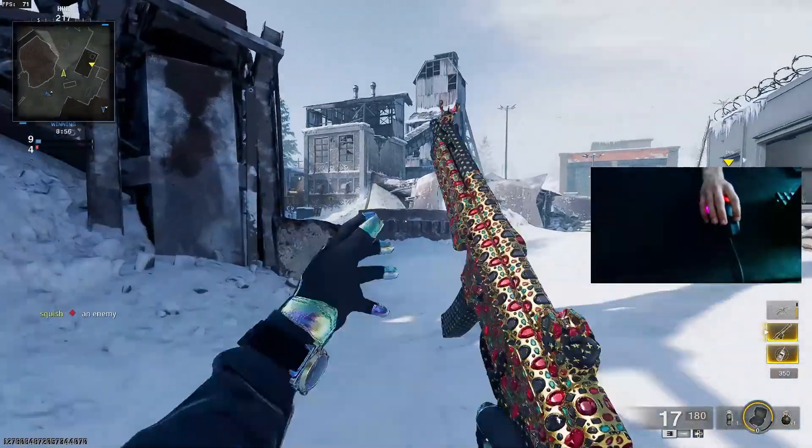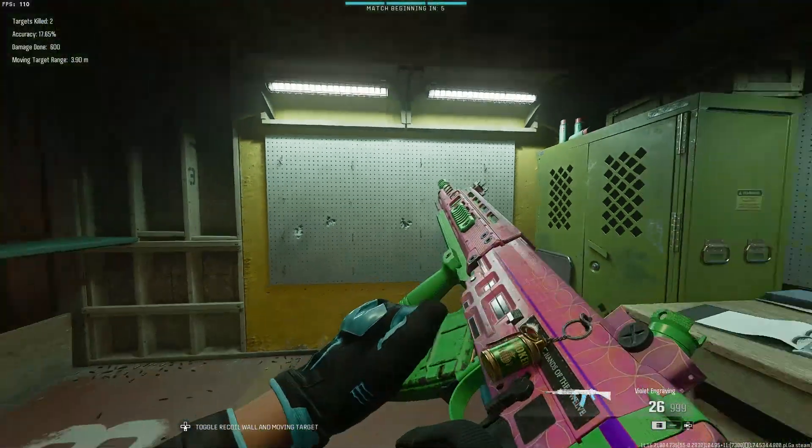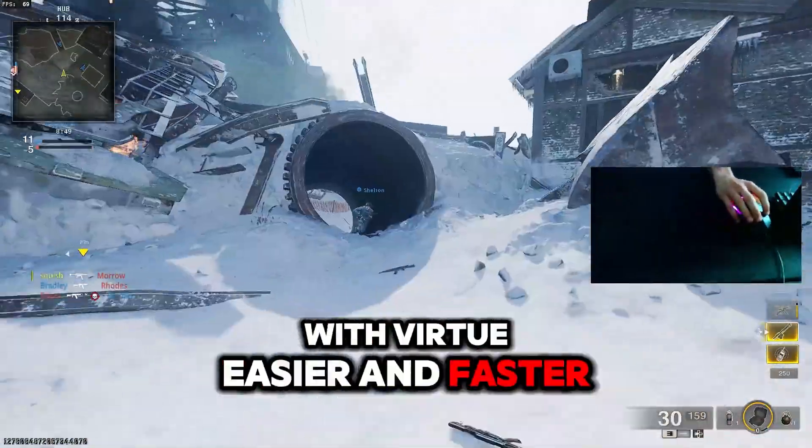No recoil basically makes your gun shoot like a laser. The fire shoot macro makes gliding with Virtue easier and faster.